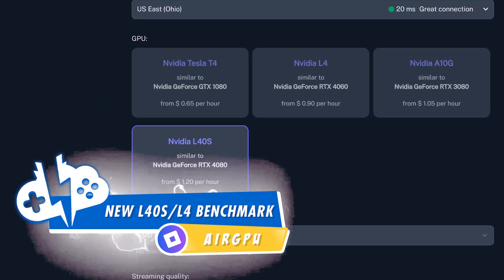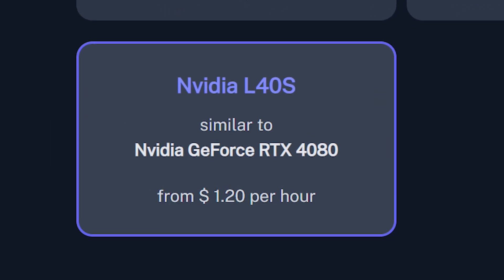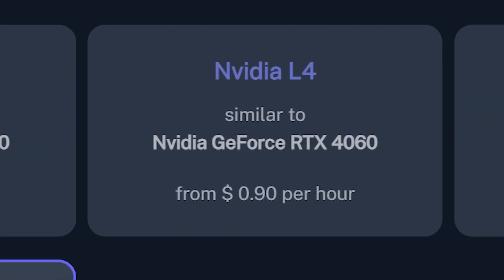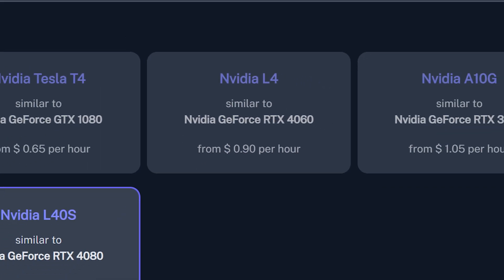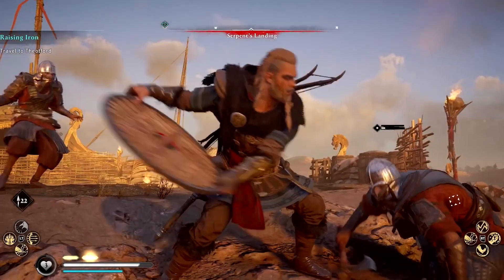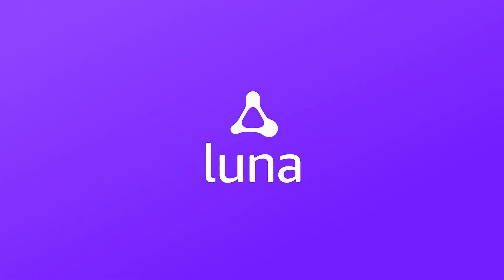Amazon Web Services has finally launched their RTX 4080 and 4090 equivalent GPUs for all-purpose usage. They also launched the less powerful but more affordable NVIDIA L4 as well. Air GPU has applied them on their service, so we're going to see just how well they perform with several benchmarks. We'll also talk about how this might affect Amazon's own cloud gaming service, Luna. Let's get started.